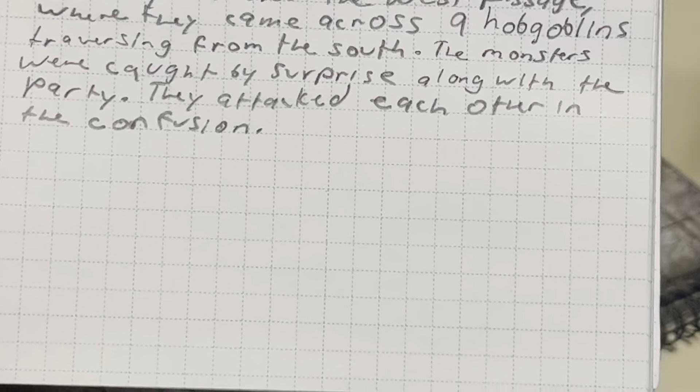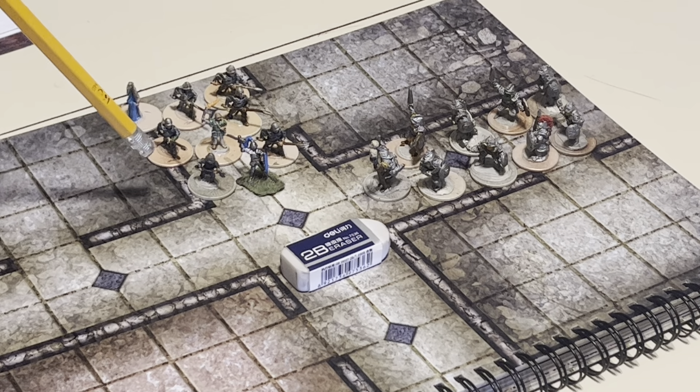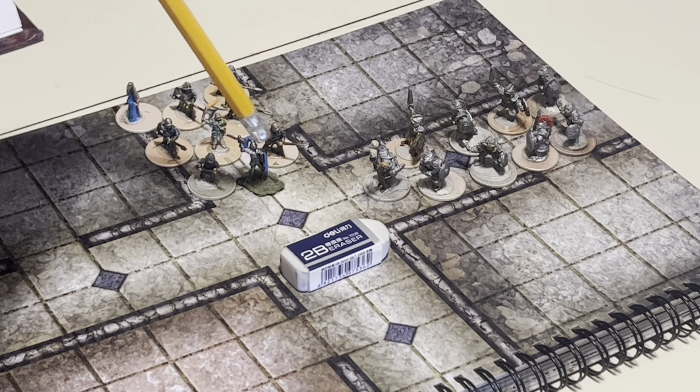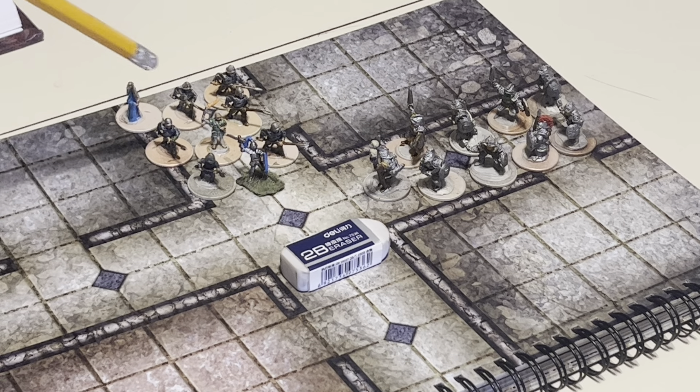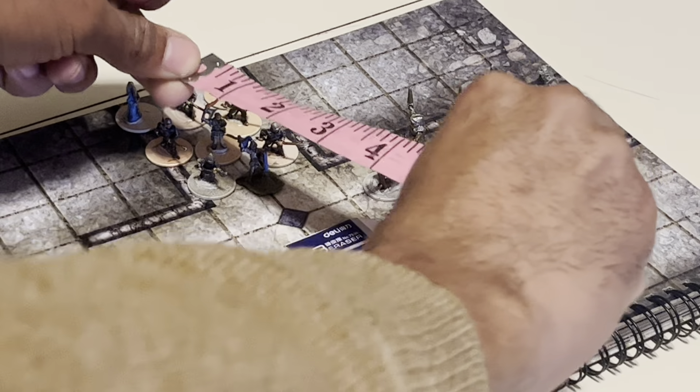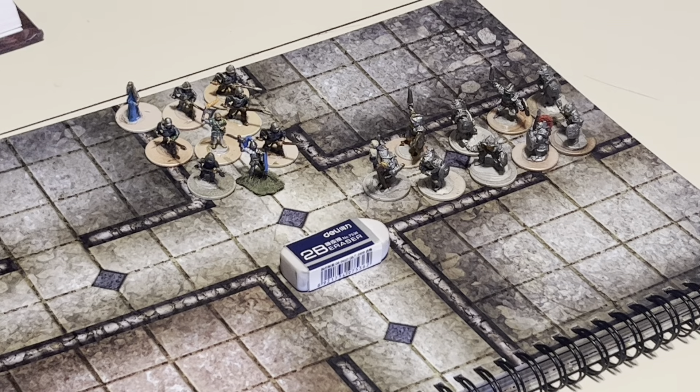Looking at our battle here, we have our T-intersection where we have the player party advancing forward. We've got a handful of hireling mercenary soldiers, my level one fighter Dragan, who is wearing plate armor and wields a longbow. We have a torchbearer providing up to 30 feet of light — this is about the current visibility of the party. And then in the very back here, we have Oris, our wizard.